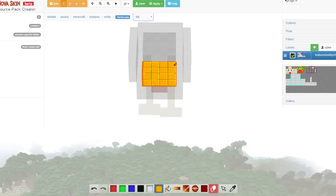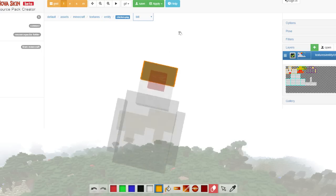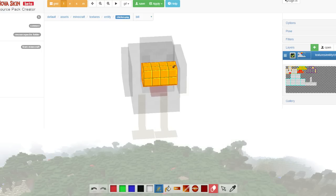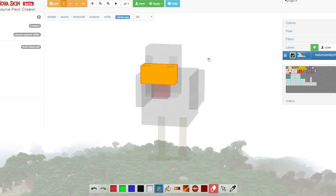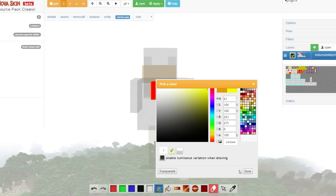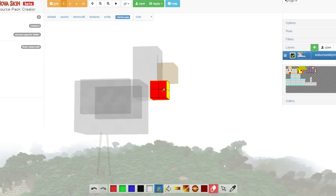Start off by doing a nice orange bill — a bill, by the way, is a beak. You'll learn something every day. We'll give it a couple of little nose bits at the end to give it some texture. Texture is important. Its chin we're gonna make yellow because I don't think Squashy has a chin on her skin, so we'll make it yellow. Nice and yellow.